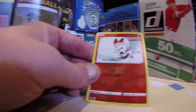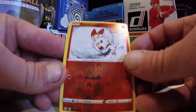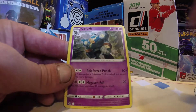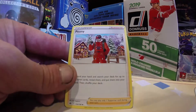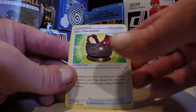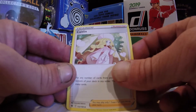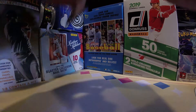A Reverse Scorbunny is pretty cool — there's nothing wrong with that, and it gives you a headbutt for 20. And a Golurk is going to be our rare in pack number one. Energy, a Galarian Chestplate, Caitlin — one of my favorite trainer supporter cards — but not a Big Fat Gold Snorlax.